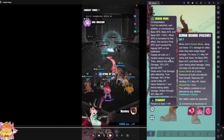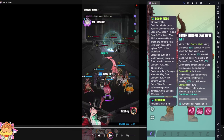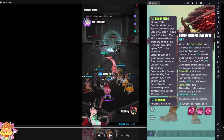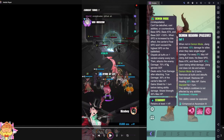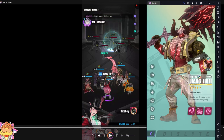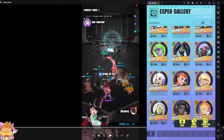In demon mode, Jiang Jiu-li dispels all buffs on one random enemy every turn and deals damage. This random selection can also hit Icky even in stealth mode, because stealth mode only prevents counter attacks and pursuit attacks from single target damage — but AOE damage and the random splash damage from demon mode is pure RNG, so it can jump on Icky even through invincibility. It can also jump on Mavis — Jiang Jiu-li is a great counter to the Jinchu-Mavis team because it can dispel Mavis's shield and also deals true damage.